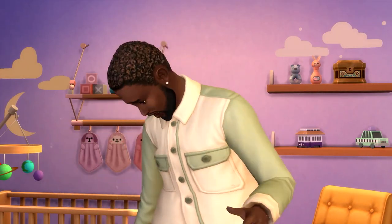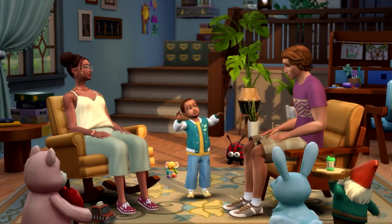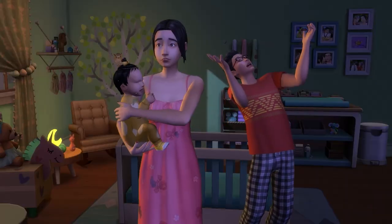Toddlers can also gain quirks. Toddler quirks include: aggressive, charmer, little singer, loves being carried, loves water, loves wake up time, good appetite, and loves sounds.